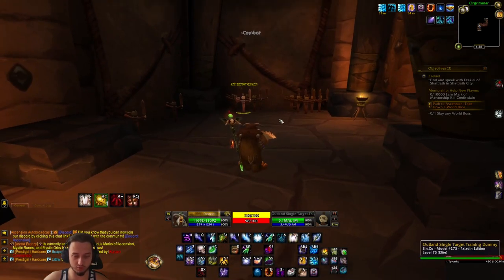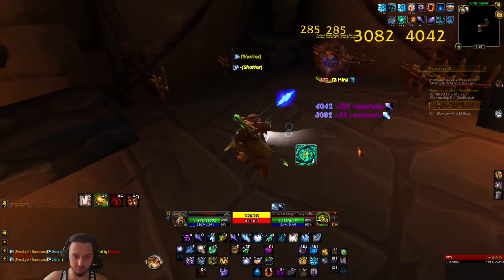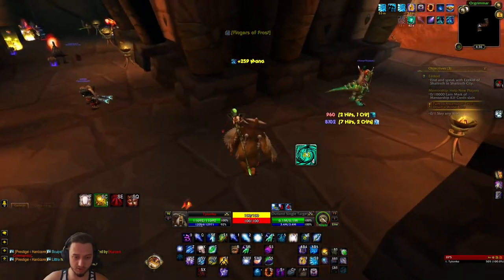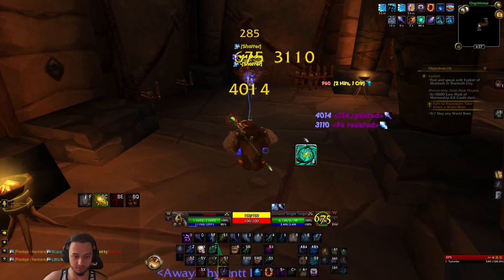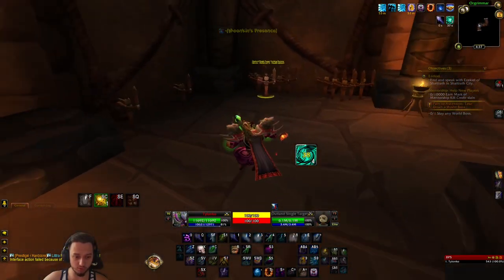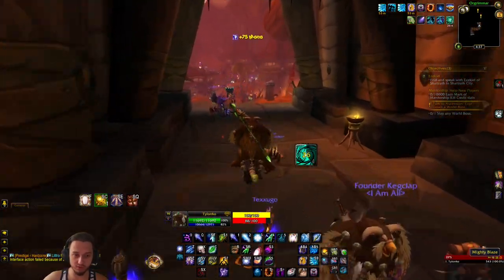We got a couple of buffs and stuns. Power Word: Shield is nice, especially for PvP. I do a lot of PvP in the early game to level up - it's much quicker. The build is pretty solid in PvP as long as you don't get hammered by melee. Moon Conform is nice because it gives a little extra armor when getting hit by melee, and you can go in and out of it to remove slows - just like cat or bear form, it removes a movement impairing effect. Stay tuned for dungeon and battleground footage!